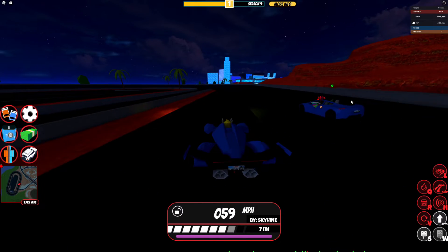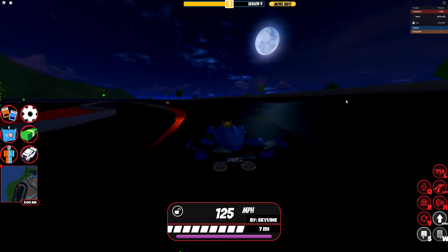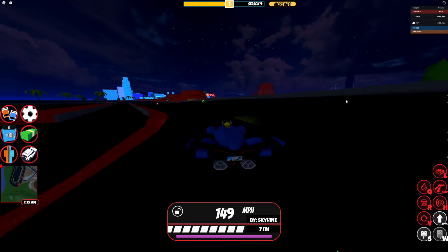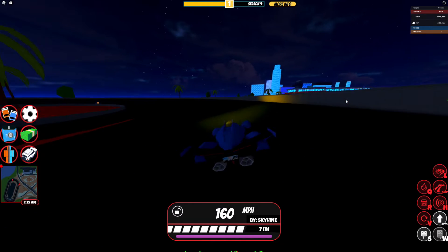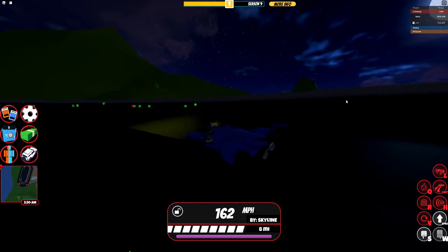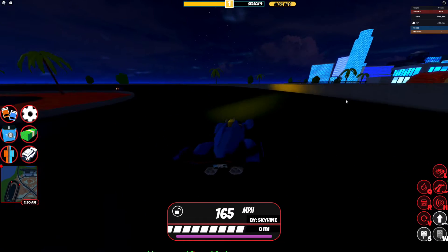Now we've got the normal Roadster versus the M12 Molten. This vehicle came out in October 2020 — it was $600,000, the same price as the Roadster. It looks like the Roadster is still faster. I wish they made this vehicle faster, although it was the first community creation ever in Jailbreak. So this is rarer than the Roadster, but it's not as fast.